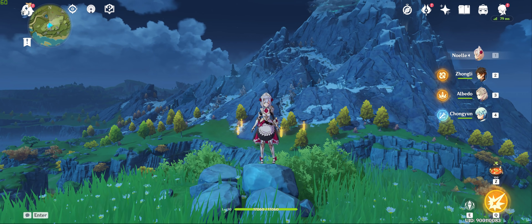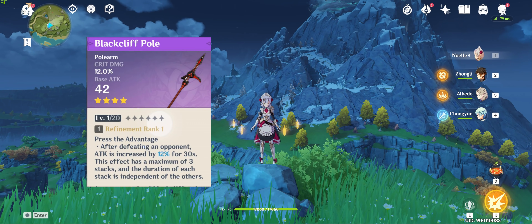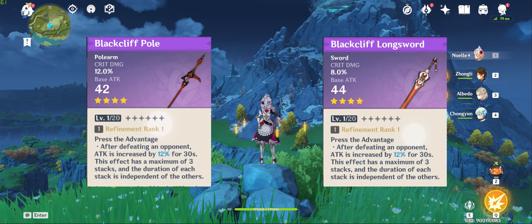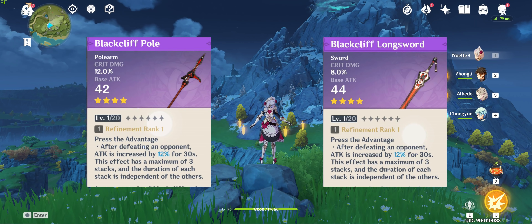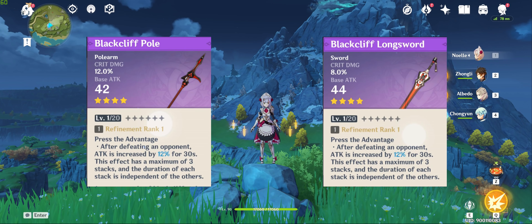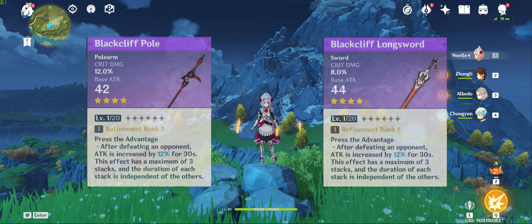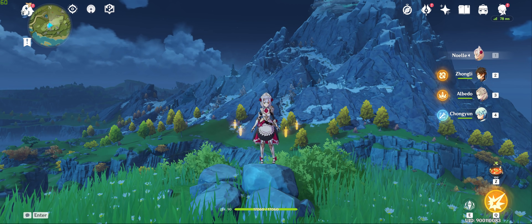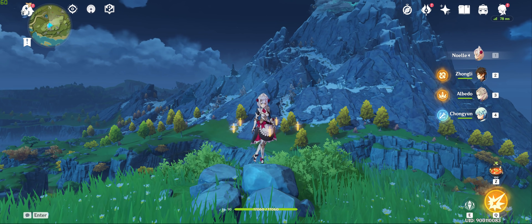Another thing to point out is a pattern regarding their stat distributions. The weapons with 42 base attack come with 12% crit damage, and those with 44 base attack come with 8% crit damage. This translates to 510 base attack with 55.1% crit damage and 565 base attack with 36.8% crit damage respectively at level 90. The differences are largely inconsequential for most characters but could make a difference for select characters with unique kits like Albedo or, to an extent, Noel.